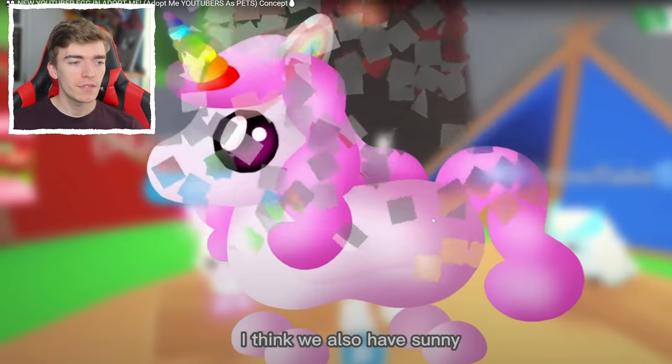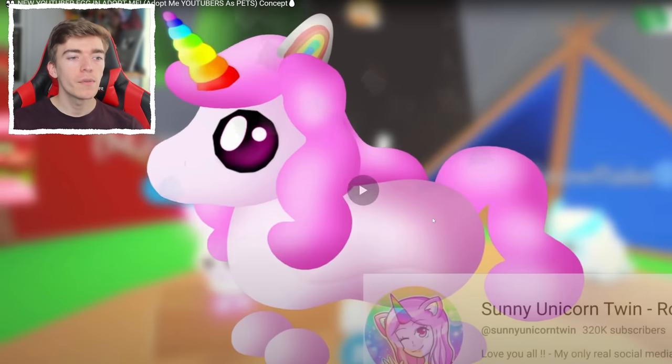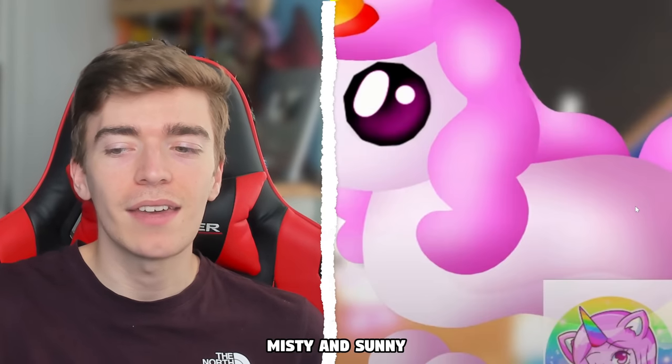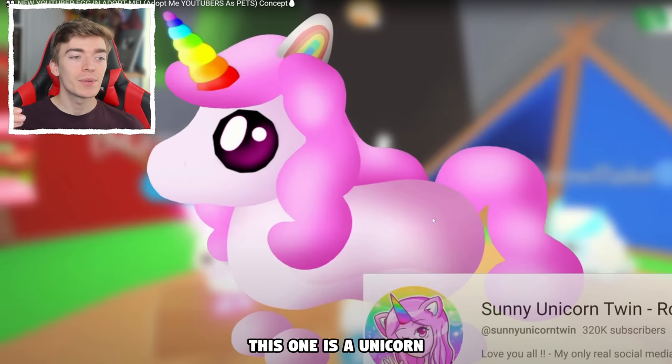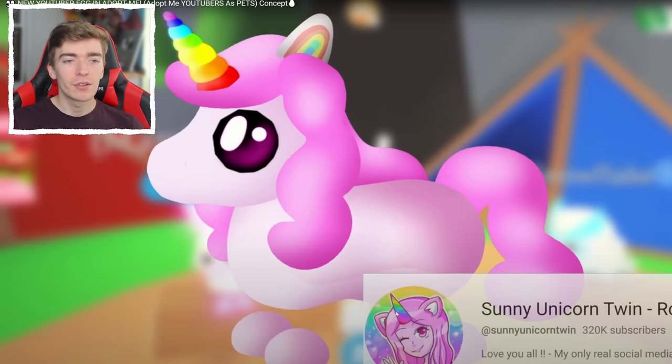We also have Sunny the Unicorn. There's so many Sunnies out there — there's Sunny X Misty and Sunny the Unicorn. This one is a unicorn with a rainbow horn. This one does look exactly like their logo — it matches their logo really well. They've got a rainbow horn, and so does this pet, which would be quite fun. I like the idea of that one. That's a cool one.